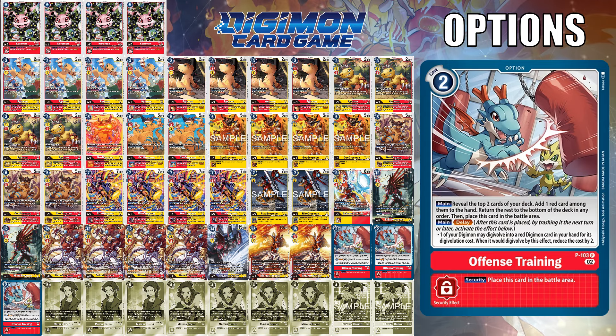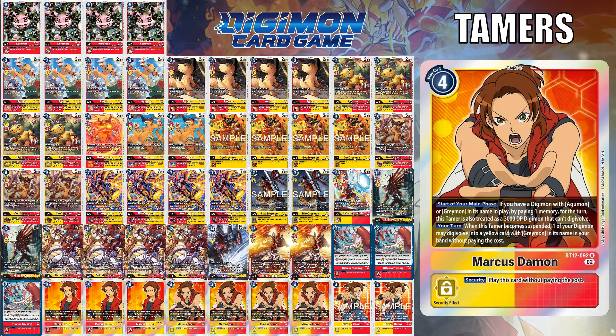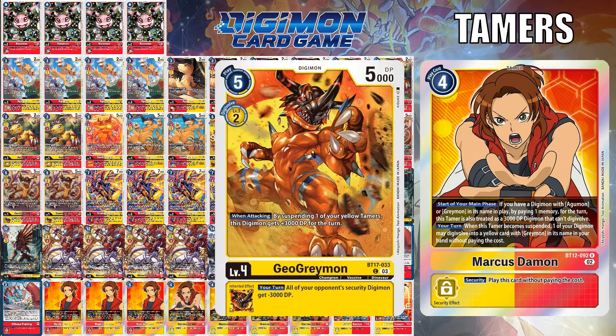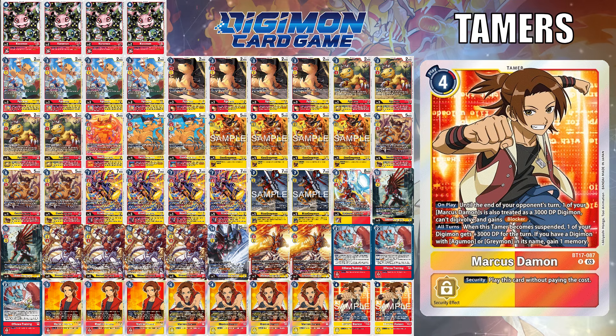When it comes to tamers, you will run the memory fixer that can delete a Digimon with 3,000 DP or less when it suspends, and of course the BT-12 version that can free-evo when it's suspended — whether suspended itself, attacking, or suspended via an effect like GeoGreymon. But the new BT-17 variant can provide blocker and an all-turns effect that when this tamer becomes suspended, one of your Digimon gets plus 3,000 DP. And if you have a Digimon with Agumon or Greymon in its name, you gain one memory. I could see this as a 2-of to give additional memory while dropping one memory fixer, simply because it provides the extra buffs you may need with Valkyriemon Ace as a commonly seen Blast Digivolve.